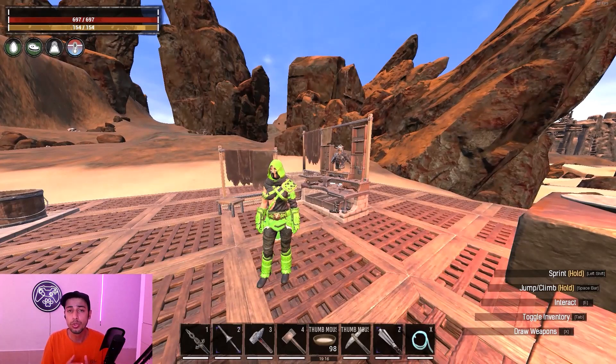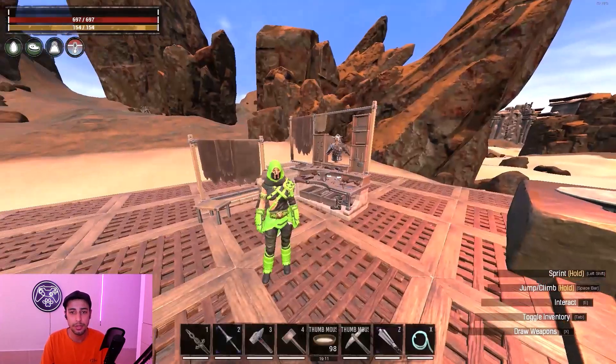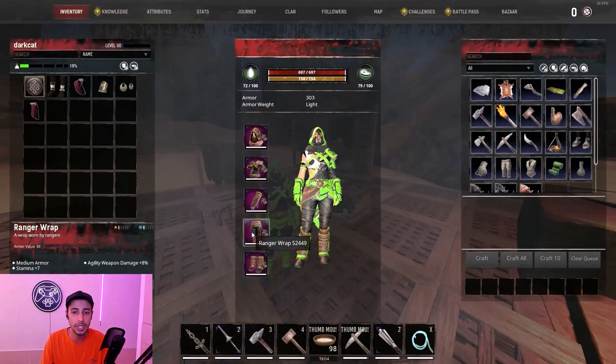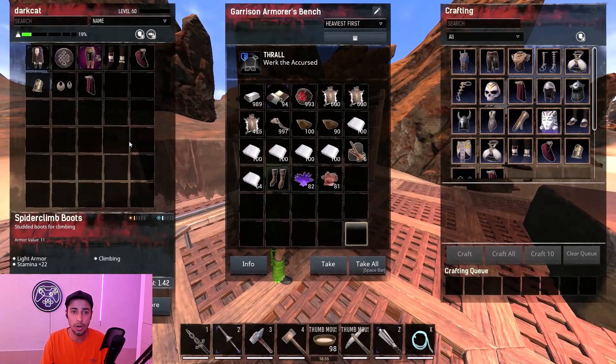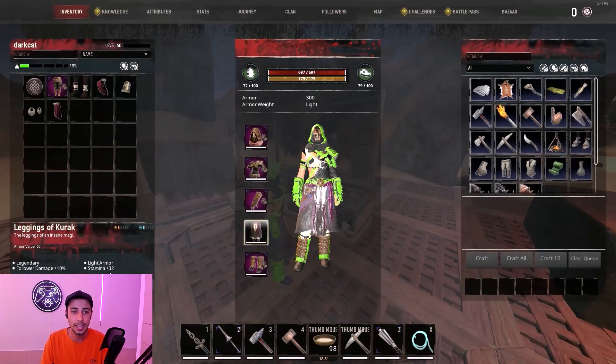That was all the steps to get the recipe for this gear set, but I'm going to give one more tip at the end. To use this meta gear that everyone is using, you need to change one or two parts. The leggings only give seven stamina, so you can switch them with the new Kurak pants from the new dungeon, which give 32 stamina plus 10 follower damage.